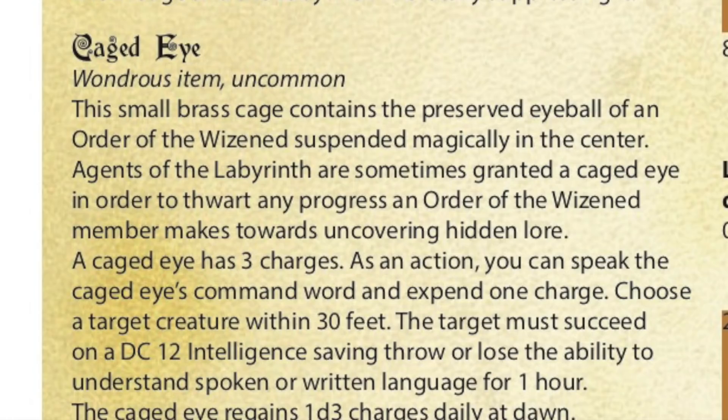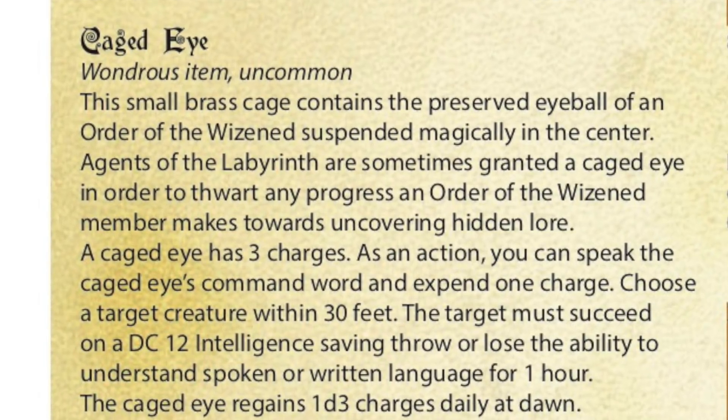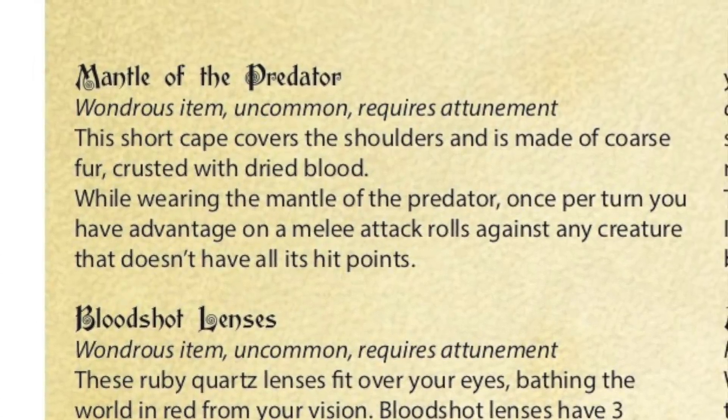The Caged Eye is really cool because it takes one of our Goat Folk, the Wizened, and basically takes one of their eyes and puts it in a cage that becomes a magic item. It's a little bit gross, but it's something done by their enemies. The Mantle of the Predator is blood-stained furs that aid you in combat. There are two different sets of lenses that you put on your eyes. All these magic items pretty much require attunement, except for the potion.